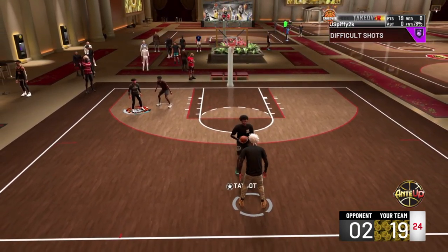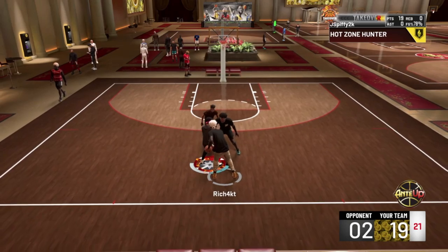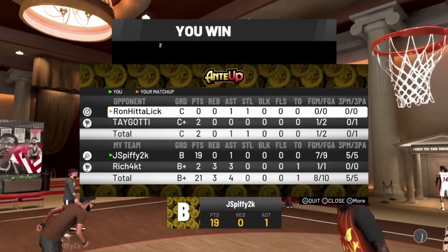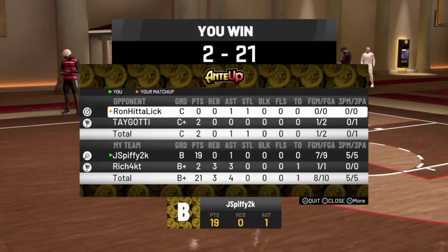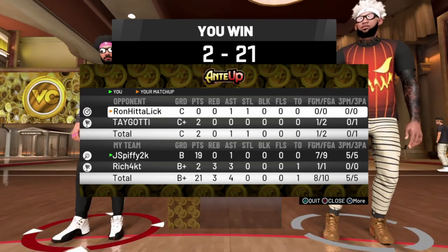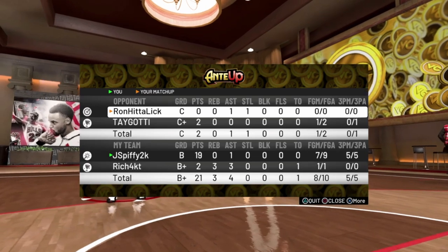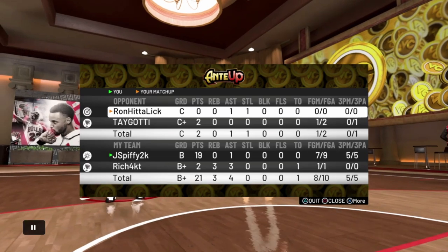When I hit Legend I might put some badge points into Corner Specialist to help my fades out. Still 19-2 with some takeover badge left. He hits me on the cut — dunk! Hope you enjoyed the gameplay: 7 for 9 from the field, 5 for 5 from three. Big Elite 2 on me. As we speak I'm grinding for Elite 3 — about to grind court conquer tonight, park, and stage everything. Hope you enjoyed the video. Leave a like, subscribe, hit the post notifications, leave a comment, and follow me on Twitter and Instagram — links in the description. Peace!